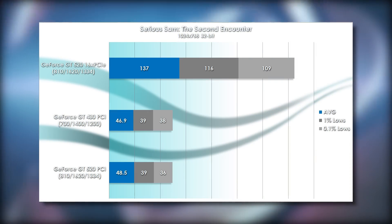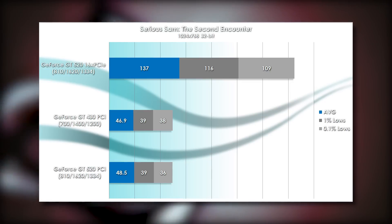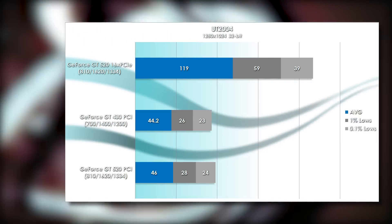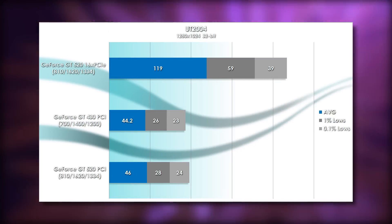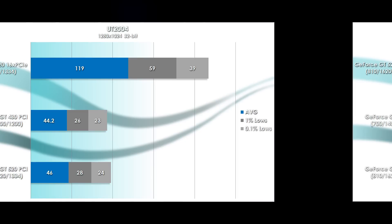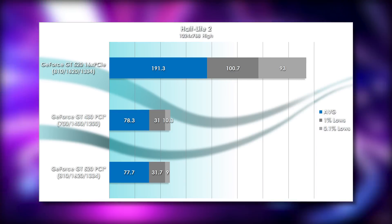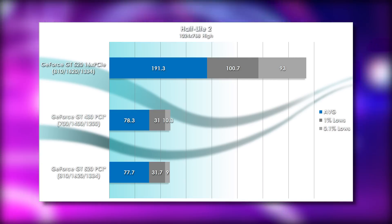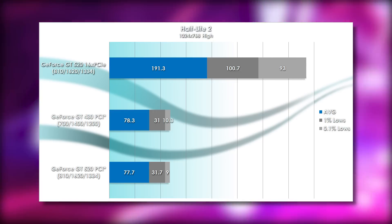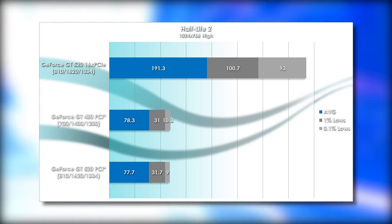Let's get into the details. Here are the graphs for the 1% and 0.1% lows compared to a PCI Express GT 520. In Serious Sam: The Second Encounter, performance was very nice and steady on the PCI cards, so even though the overall performance is much lower than the PCI Express card, it's still very playable. Unreal Tournament 2004 did get some nasty dips, and with some stuttering I experienced, I wouldn't really call the game playable on the PCI cards, at least at this resolution and settings. Half-Life 2 running on my Athlon 64 X2 rig was quite playable on the PCI cards, with some occasional hitches as new data would have to be loaded through the PCI slot for an area I was entering.